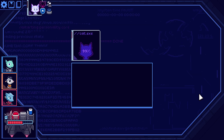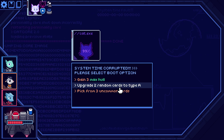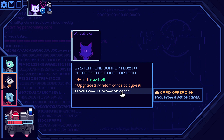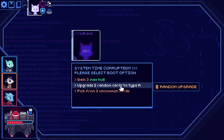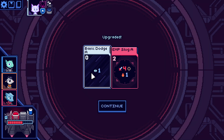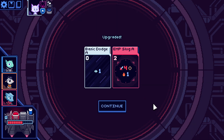Let's try that. Three uncommon — let's just upgrade. EMP slug: cancel the intent of the targeted ship part, and then you give us heat. If heat is three or more at the end of turn, overheat — take one hull damage and reset heat. Fair enough.